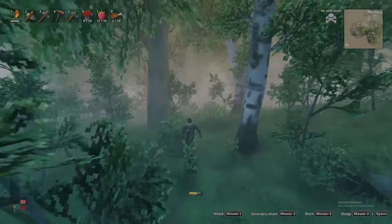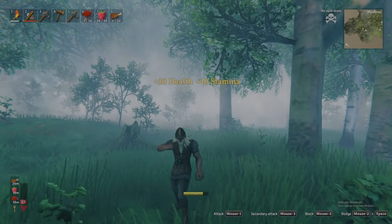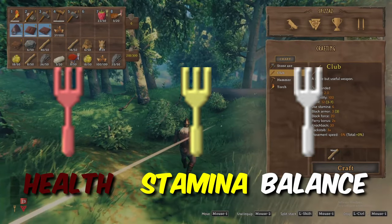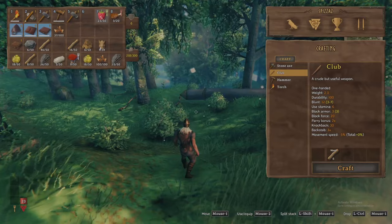Unlike most survival games, you cannot die from hunger in Valheim. Rather, food serves to increase your health and stamina, with each food prioritizing a specific stat based upon the color of the fork in the corner of the food — health providing you with additional hit points, and stamina allowing you to run, sprint, and fight for longer.